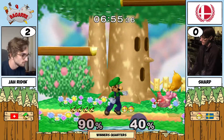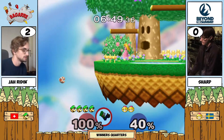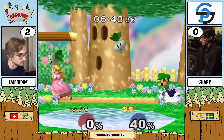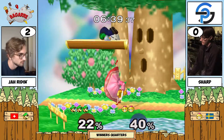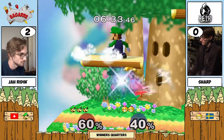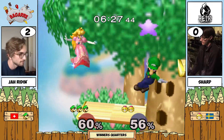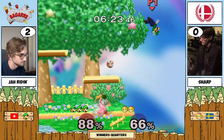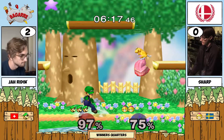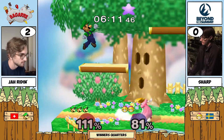Jarine getting back again, and it's the same situation over and over — Sharp not getting these edge guards, and then Jarine coming in hot and getting two or three hits off. Sharp putting up a wall of turnips and Jarine grabbing him again. What can Sharp do to switch this game in their favor? At this point it's so difficult in this matchup. Peach is very content with trading, but as soon as you get a little too far down, every hit brings you closer to death and eventually you'll trade into a kill move.